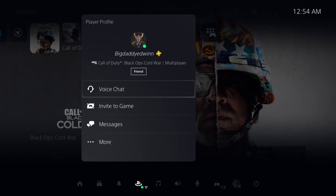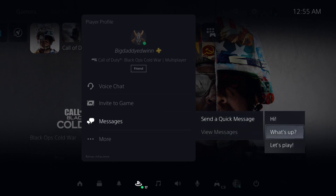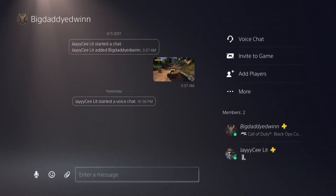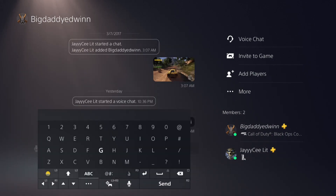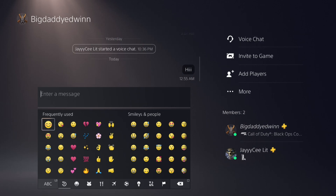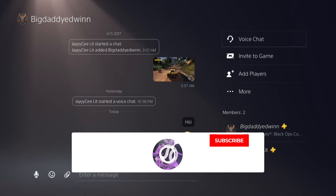Say I want to send this person right here a message — all I have to do is click on them and it says 'Message' right there. There's 'Send a Quick Message' or 'View Messages.' If you press Send a Quick Message it'll say something like 'Hi,' 'What's up,' 'Let's play.' If you put View Messages, you can actually send them a personal message, put hi, put emotes, whatever the case is.